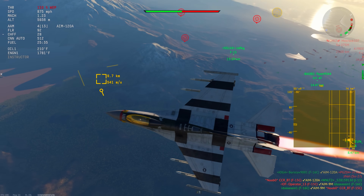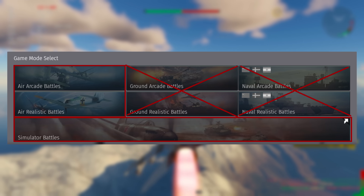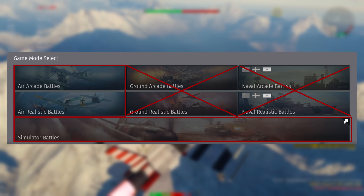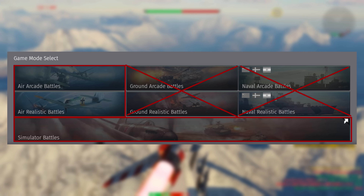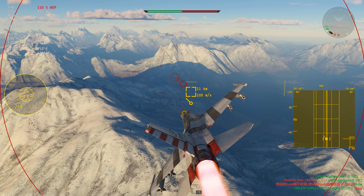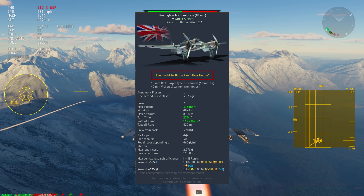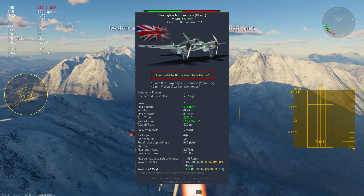Now let's talk about scoring, which determines your mission points. Since this is an air event, you'll only be able to earn score by playing air modes. This includes air arcade, air realistic battles, and air simulator. Playing ground or naval battles and spawning a plane will not work for this event. Make sure you're using a rank 3 or higher vehicle, though there are exceptions for past event vehicles and battle pass vehicles. Check the vehicle stat card — if it says it came from a past event, it is eligible for the rank 1 or 2 modifier.